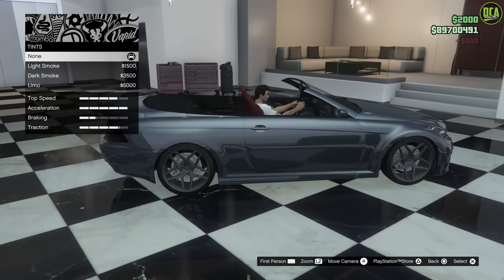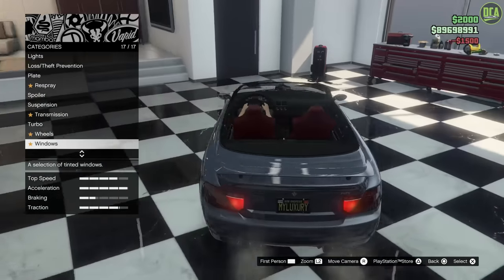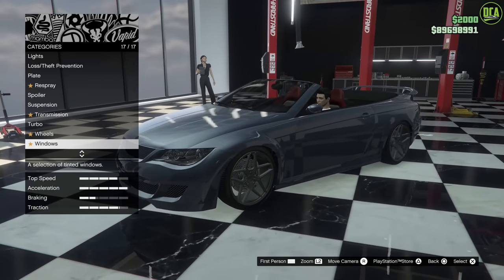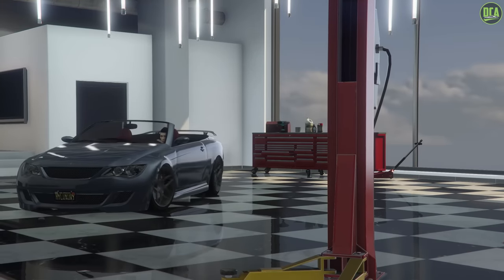Windows — well, our windows are down right now. But I guess we'll do like a light smoke there for when they're up, you know, when you bring up the top. Actually, I think I'll go limo, actually. Alright, let's take it for a drive. Exit to ground.